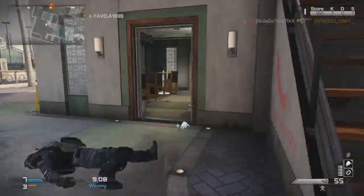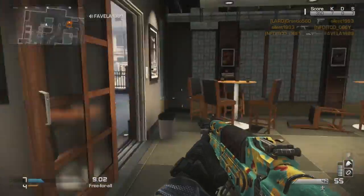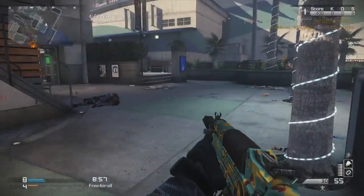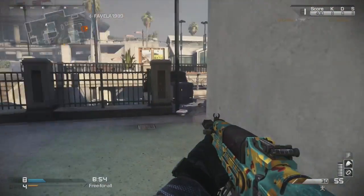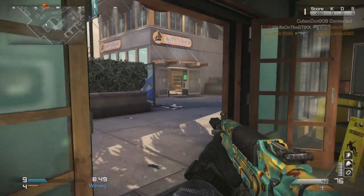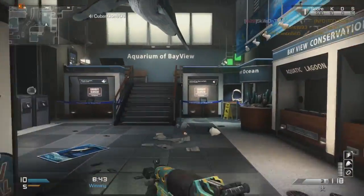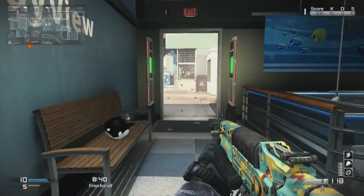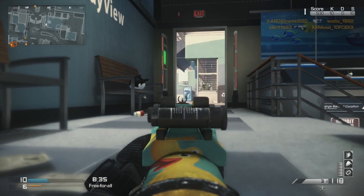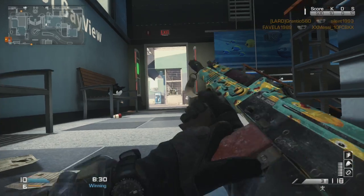We ran the Veper with muzzle brake and rapid fire, and you're gonna see me shoot from the hip a lot because when I play free-for-all I'm within close quarters. This class setup isn't exactly for team game modes because the Veper does not have a long three-shot kill range — it's only slightly larger than the CBJ's three-shot kill range. So I definitely recommend only playing with this setup in free-for-all.